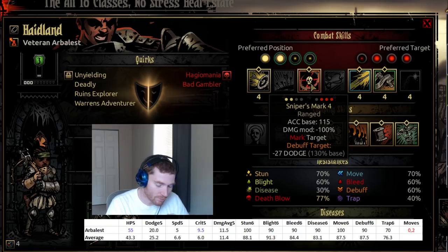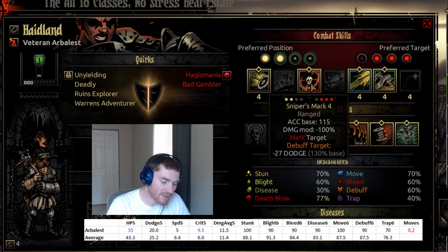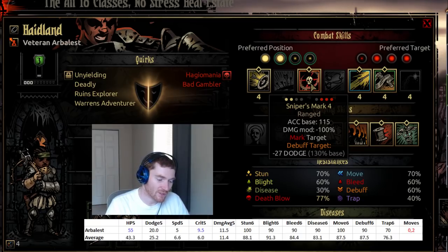Mark is best used against targets that don't go very many times per round — so you get as many rounds as possible to shoot while it's still marked — and that don't have too little HP. If you're going to kill it in two rounds or less, it's almost always better to just attack, because then there's no additional resist roll. Marks also get better the more mark-users you have in the group, since more people can take advantage of it.